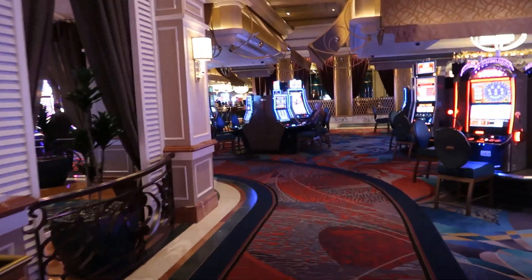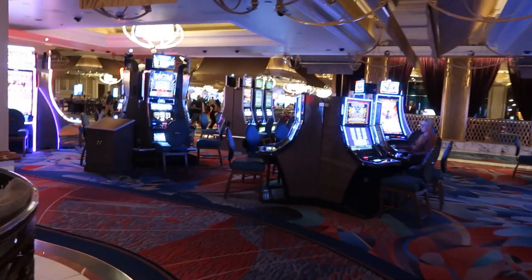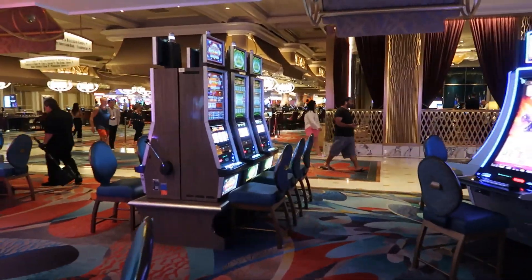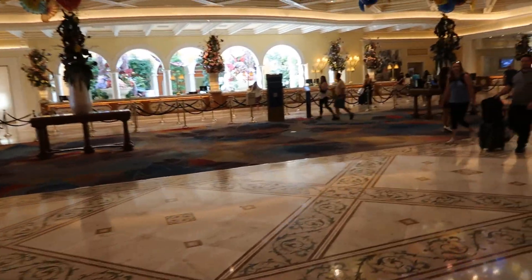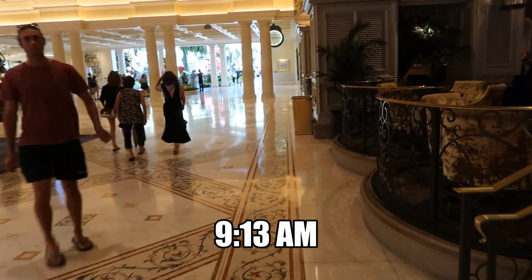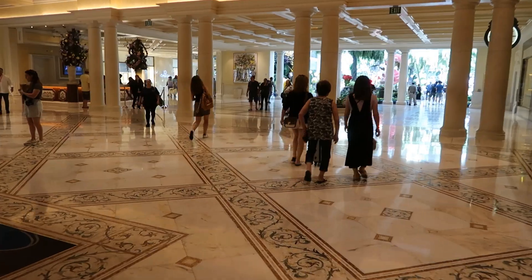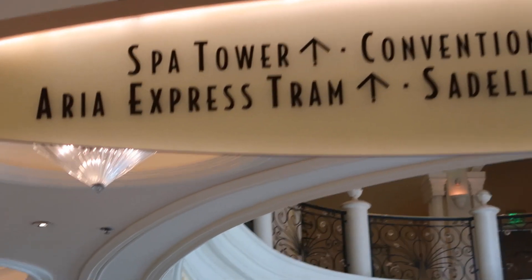I'm going to go through the main lobby, and when I get there I'm going to turn right and head down the hallway to make it to the tram — the Bellagio Crystals Aria Tram. Okay, main lobby at Bellagio, turning right. It took two or three minutes — it was 9:10, now it's 9:13. Heading right, going to pass the conservatory and head down the hallway. All the signs for the tram if you get lost.